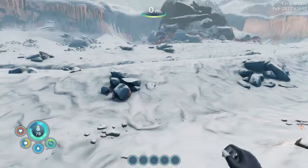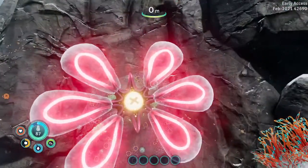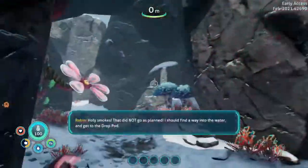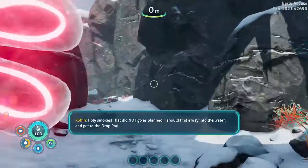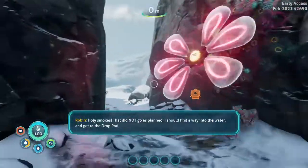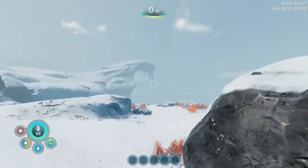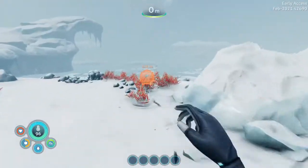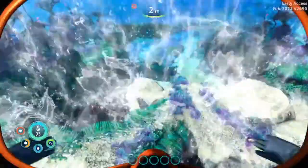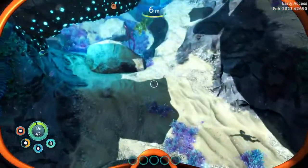That's about it for this area. As you can see, you have a heat bar. You want to use these — they're called Thermal Lilies. They heat you up, which is really good. Otherwise you would just automatically freeze to death in like a hundred seconds when you come out of the water. Because in the water you stay warm, so there are places where you're warm.